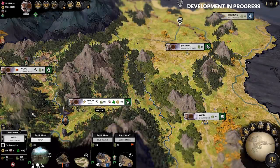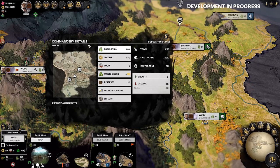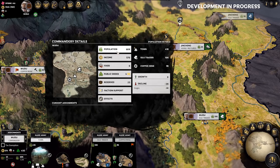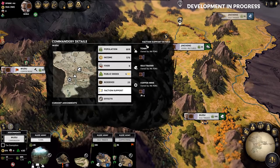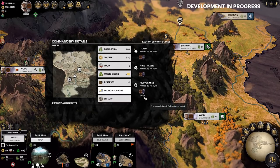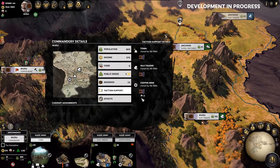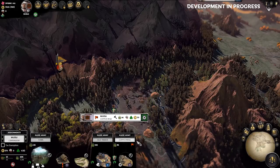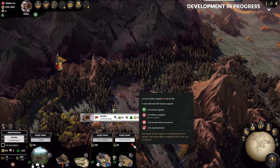Let's take an overview of the region and hit the commandery details panel to break down how things look now we have secured a foothold. The commandery detail panel gives us an overview of all main factors within each of our Wudu provinces, from population to income to food. The one I want to mention specifically is faction support — the support of the local populace for your faction — which impacts how prosperous your settlements and people are. In the recently taken Wudu copper mine, it states we still have 9 seasons before we gain full faction support. The red flag in the top right corner of the copper mine in the buildings panel shows us that faction support will amount to negative debuffs to things like income and replenishment, that slowly reduce to nothing as the people adjust to their new ruler.